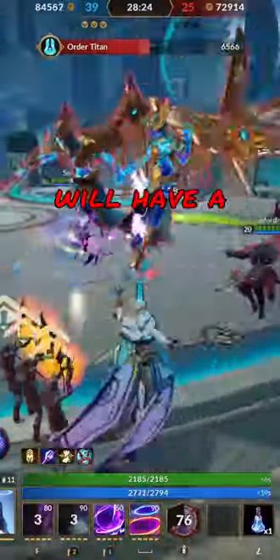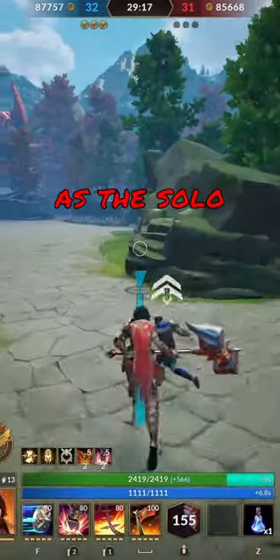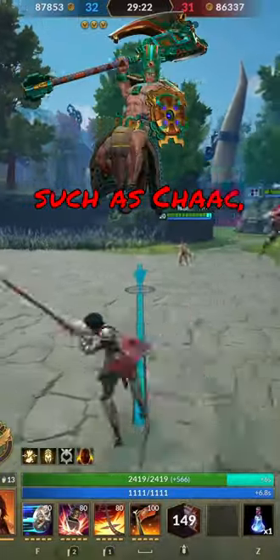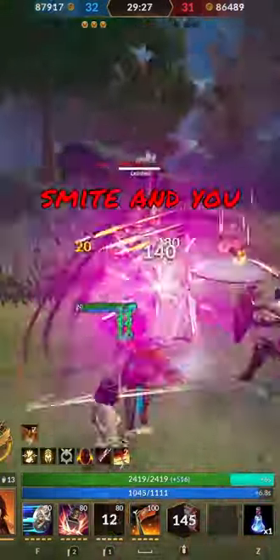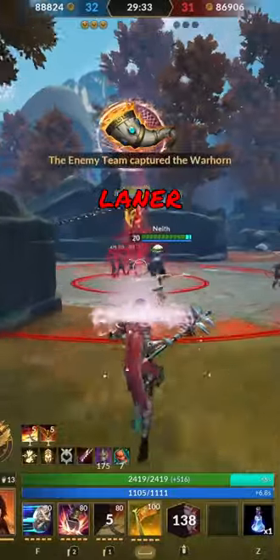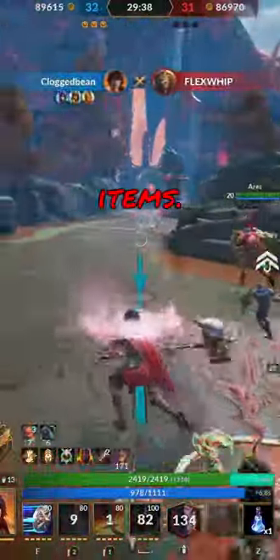In this 5v5 game mode, each player will have a designated role that they play. The solo role plays in what is known as the solo lane, which is on the outside of the map by the fire giant. This lane is traditionally played by killers such as Chaac, Odin, or Bellona. Quick disclaimer: if you are new to Smite and you hear the word 'build,' it refers to items that you buy in the game that enhance your god. A solo laner typically likes to build a hybrid of offense and defensive items.